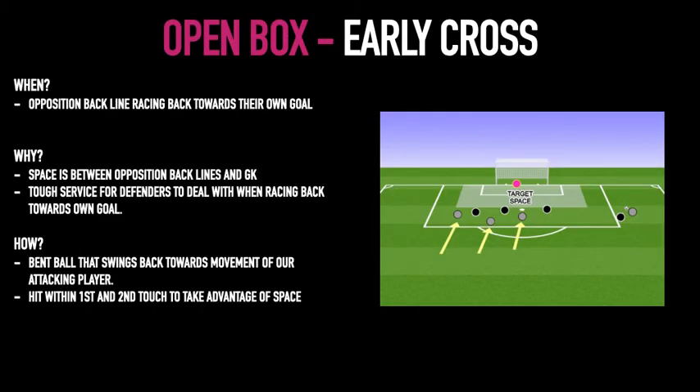More specifically, looking at what an open box creates: it means the opposition backline are racing back towards our goal, and there's clear space between the backline and the goalkeeper. We're trying to create dangerous service that's tough for the opposition to deal with — a bent ball that whips in on the ground or barely off the ground, hitting it early into that space.